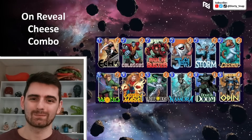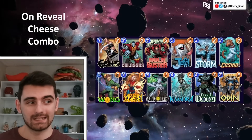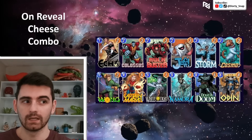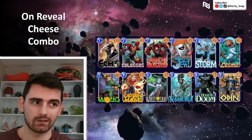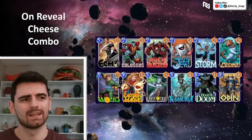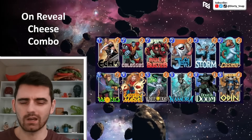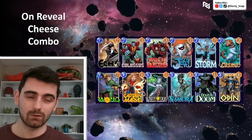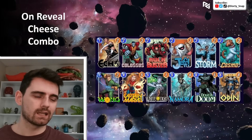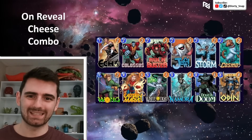The last deck is my wildest one — the Unrevealed Cheese Combo. Luckily not many people are running Cosmo, so you can get away with some Wong shenanigans. But if your opponent has Leech, you're done. You've got Echo to stop a Cosmo in your Wong lane. Sit Colossus in one lane — he can't be Shang-Chi'd or Shadow King'd — and Storm in another. Then look to play Wong into either White Tiger or Nomura, into either Dr. Doom or Odin for power spread. We've even got Captain Marvel to move over at the end.